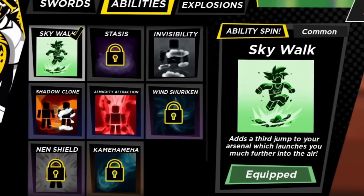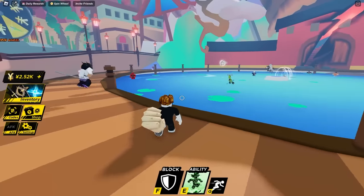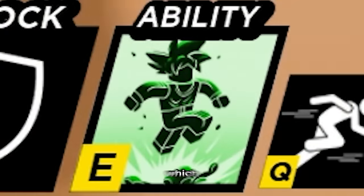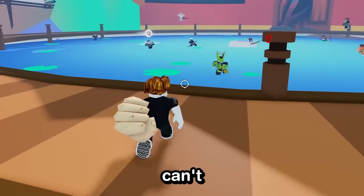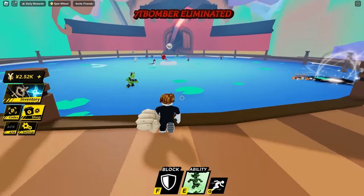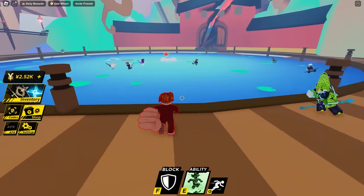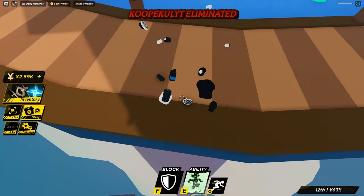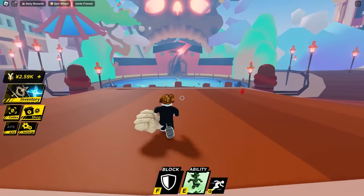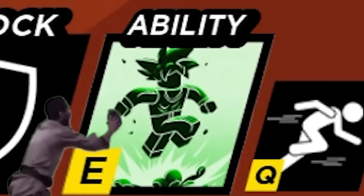I'm trying my absolute hardest to win this time, deflecting everything. I've got my new ability but I've forgotten what it does — let me try it. I just jump super high. That's it? It's just a high jump. I hate this game, it makes no sense. I swear I'm pressing the button in time. I've come to the conclusion it must be lag. This ability is not for me.